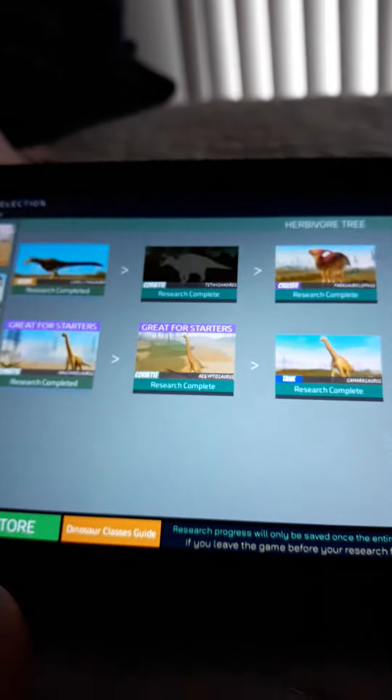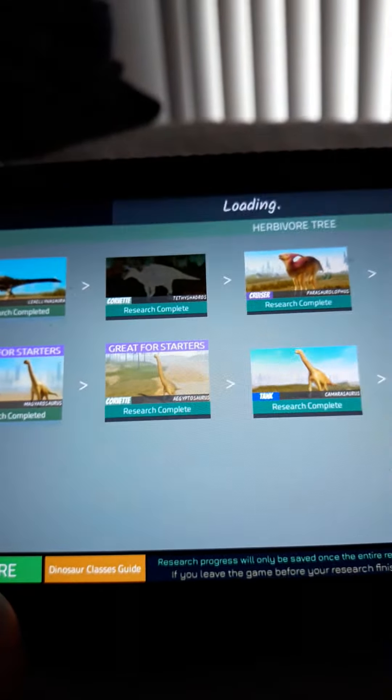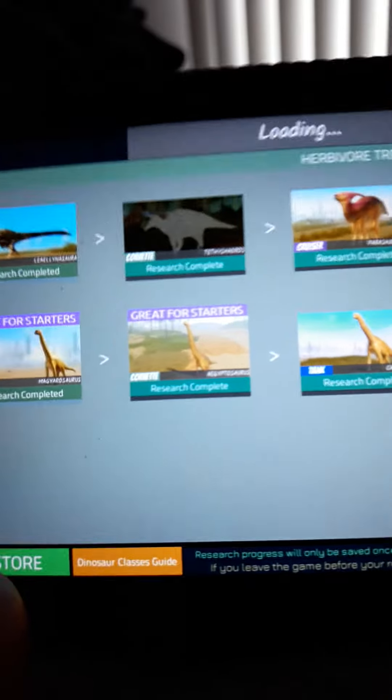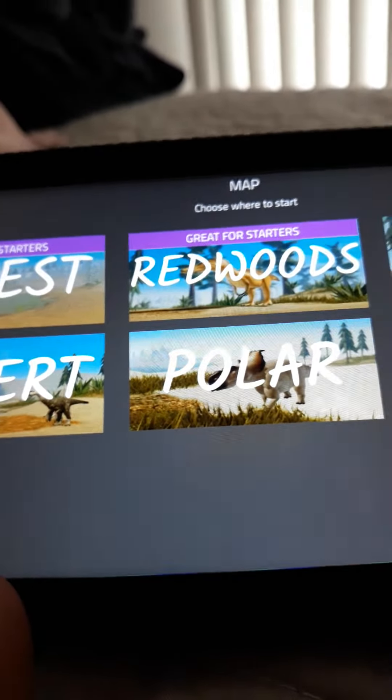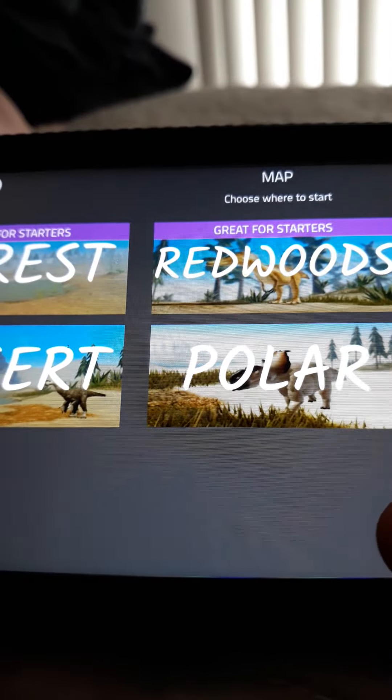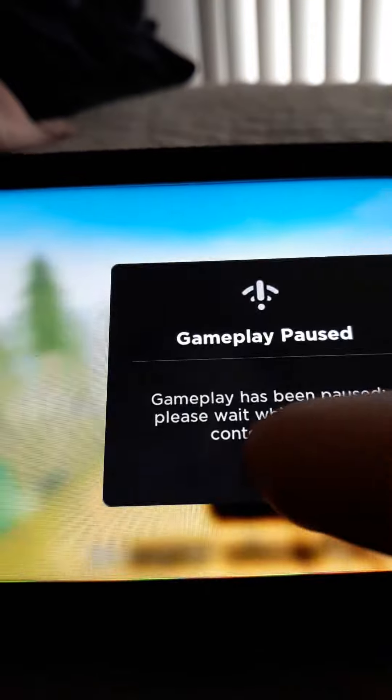Today we're gonna teach you how to sit and fly. First, you want to be a big dinosaur that can't jump really high, or you can be a small one. Then press emotes — I'll click it so you can hear it. See, I clicked it right now.